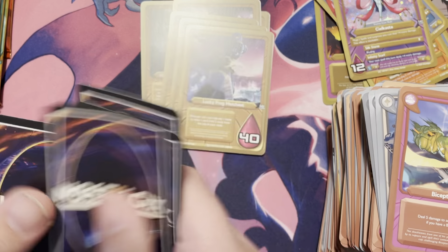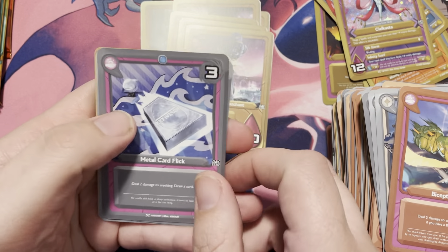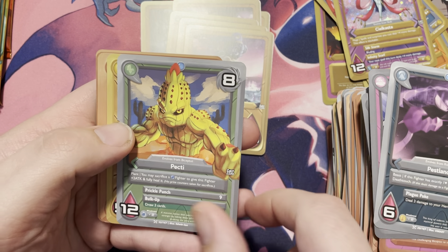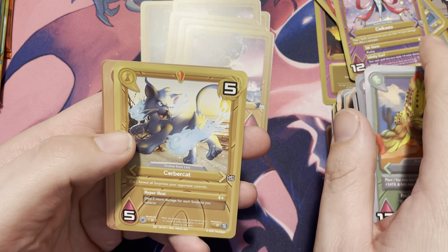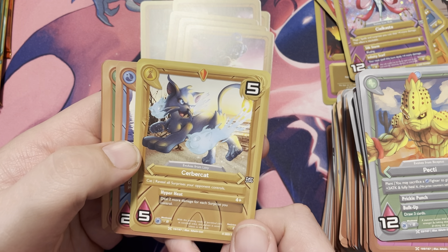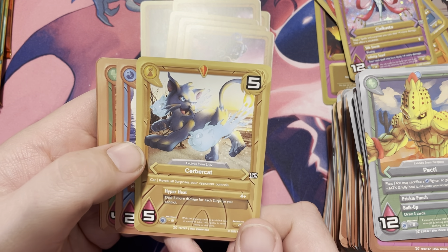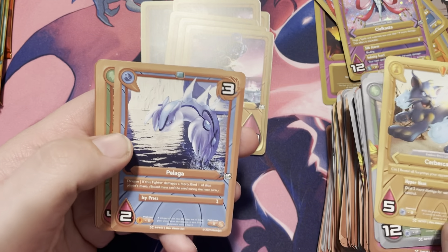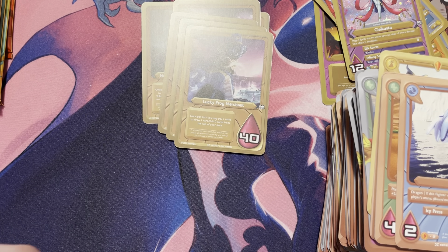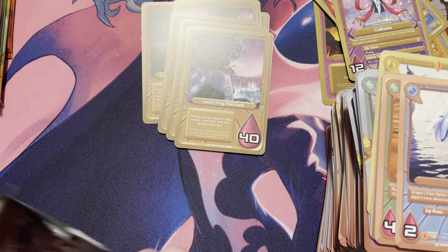We have Metal Card Flick, Pestilance, Pecti, and Cerber Cat: reveal all surprises your opponent controls. That's really cool — being able to get some information from your opponent is definitely not a bad thing in any game you play.